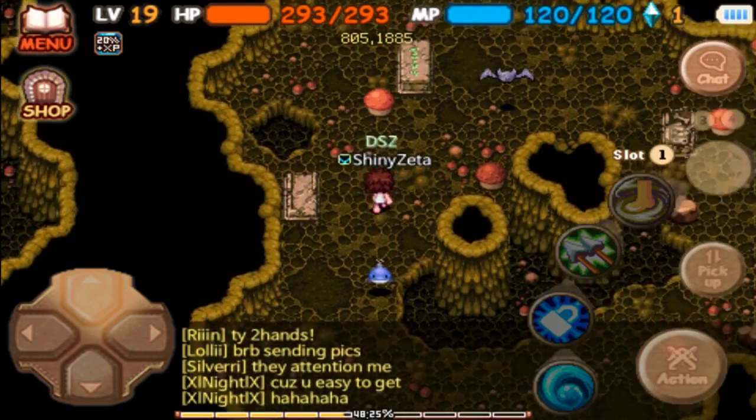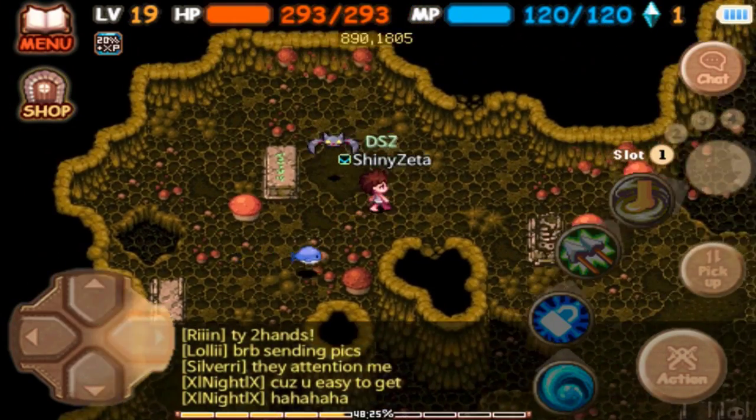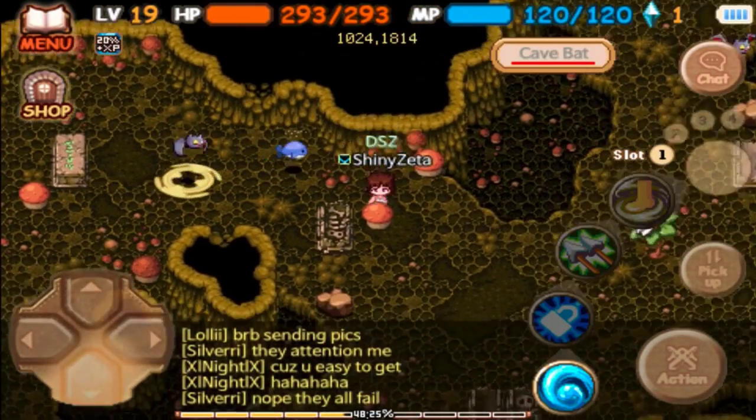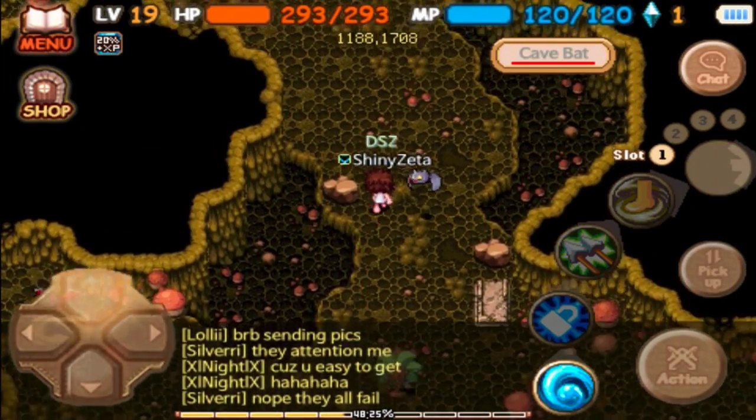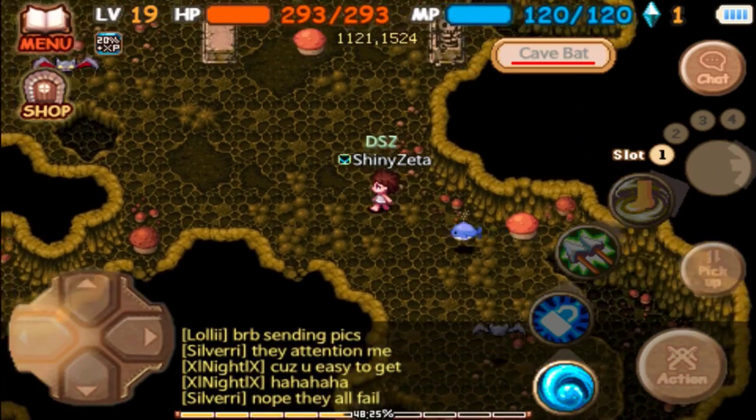There are about six spawn points total. That's spawn point one right there — nothing here. Over at this intersection is number two, and as you can see there's no white bat here either, so we're 0 for 2 so far — that's fine.